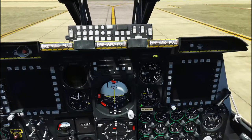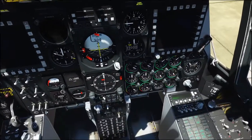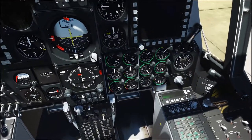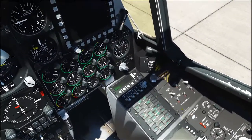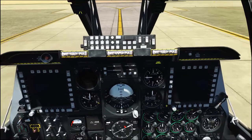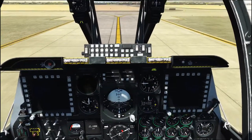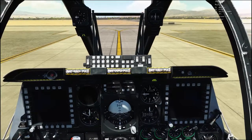Just going to set QFE, which is your altimeter at zero on the airfield that you're on. APU is good — turn on the APU generator. Just checking everything's alright before an engine start.